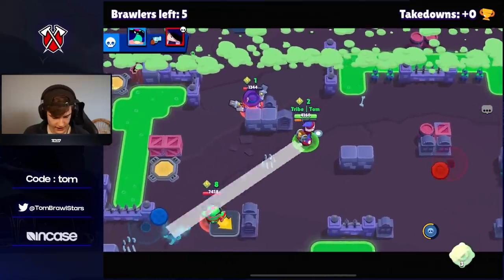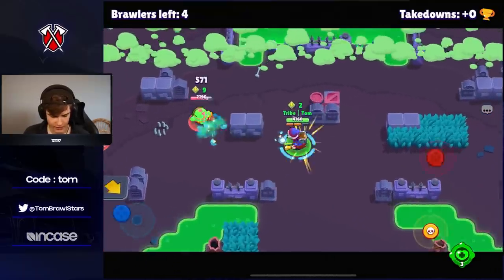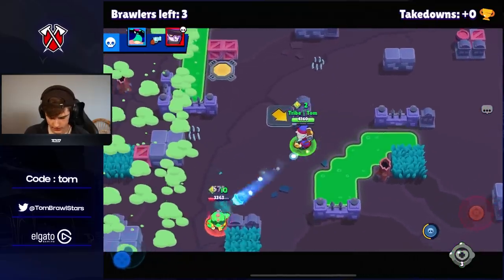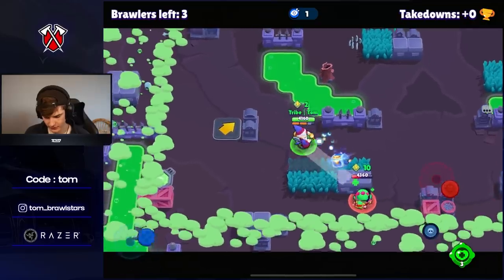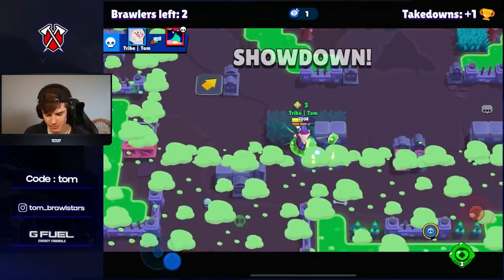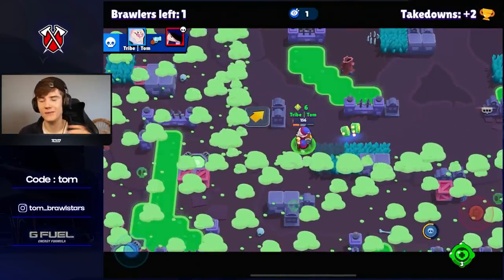No star power for that Darryl. Always gotta check these bushes because you just know there are Edgars lurking around. Darryl is probably gonna be going down any second. Okay, that Buzz — that Buzz is scary, very very scary, and also has super as well. Buzz is going in — this Buzz is scaring me. Let me get the Buzz. Buzz is gonna be one shot here — oh no way, the Buzz is gonna survive. Nice, and we're gonna run around here. We might actually take down a 10 power cube Buzz. It looks like we should be able to pick up the win. Let me get the super — oh my god, what a win! That was so close, holy.